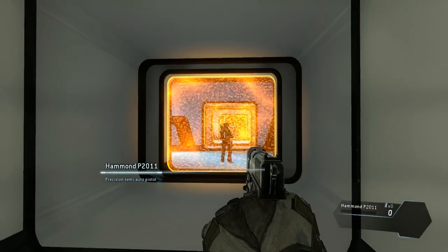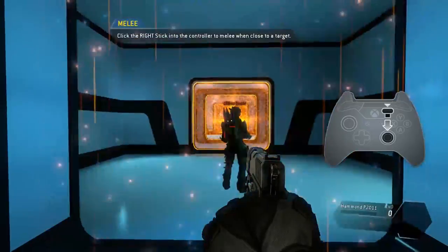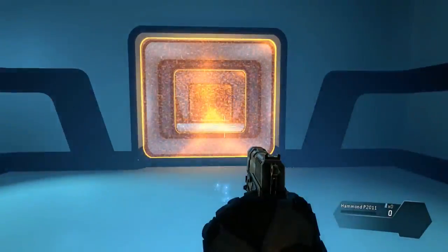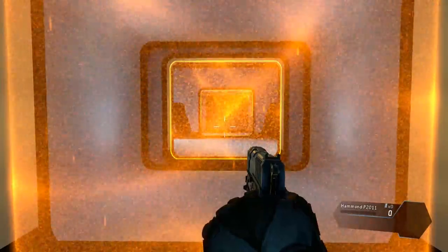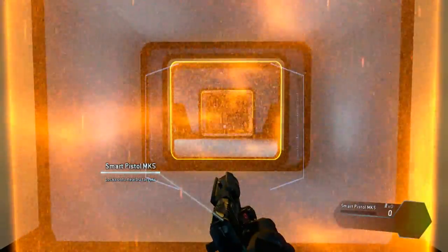In closed quarters situations, you can kill silently with a melee attack. Get close to the target to melee. If you melee an opponent from behind, you will perform an execution. Meleeing an enemy from the front can be faster, but carries more risk of death. To continue, please pull your weapon.